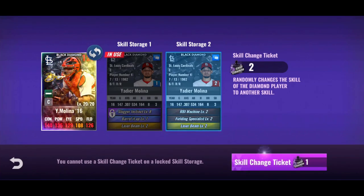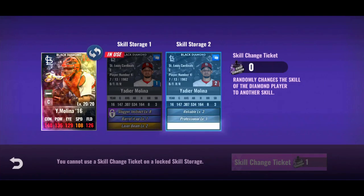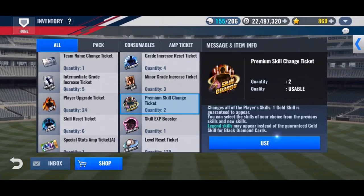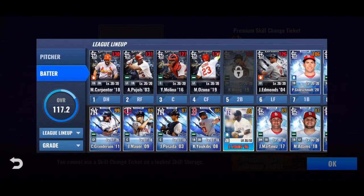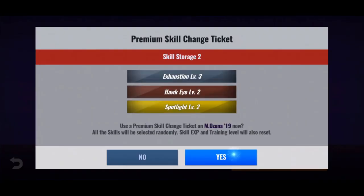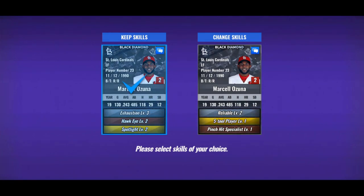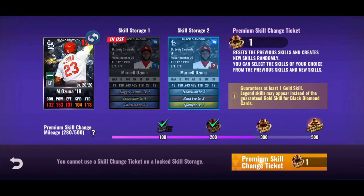Need to make sure we get levels on it — want everything at least level four as the lowest skill level. No luck there; it takes a long time to get three-skill sets. Got two premium skill change tickets — dumping them into Marcell Ozuna. Looking for bad ball hitter or pioneer. Nothing there, and one more.